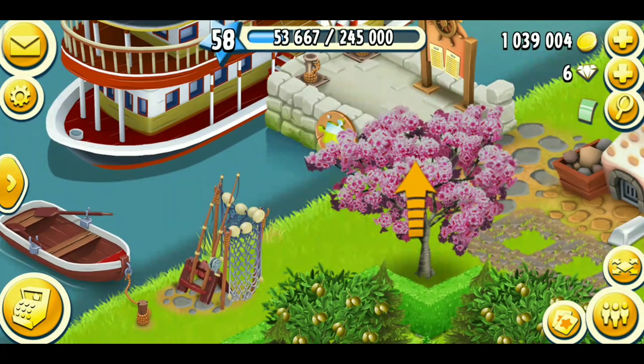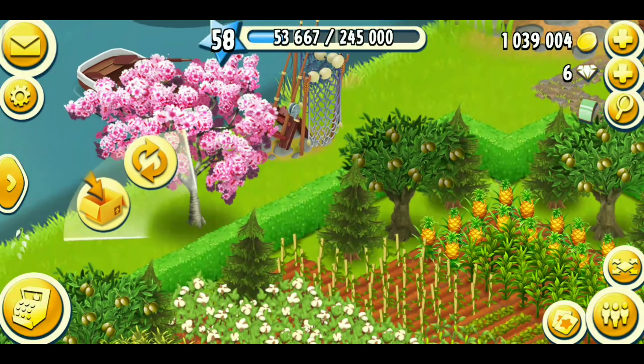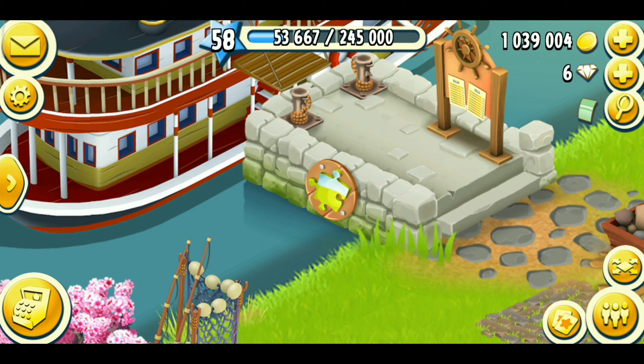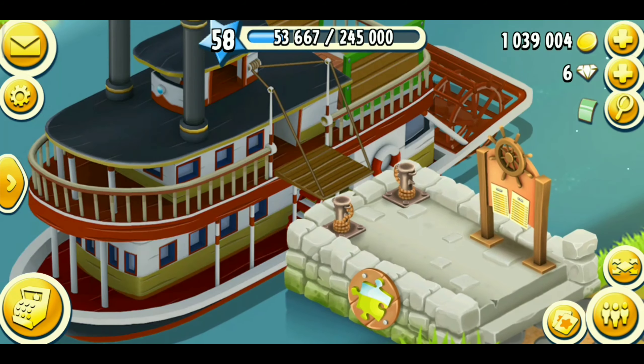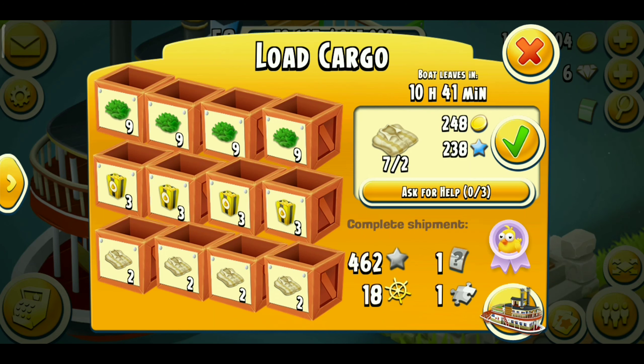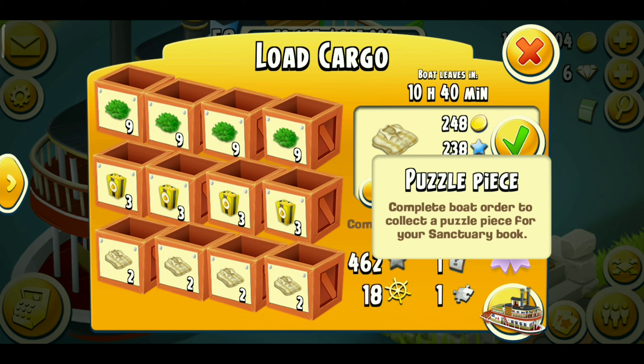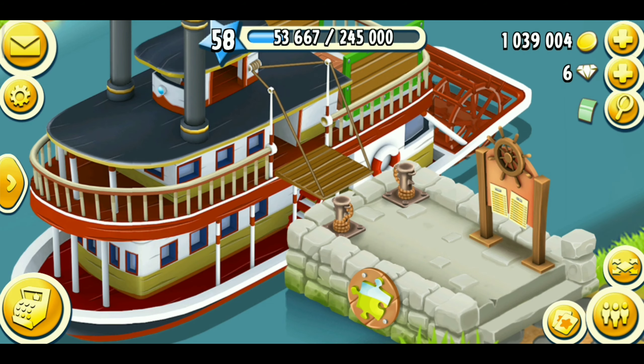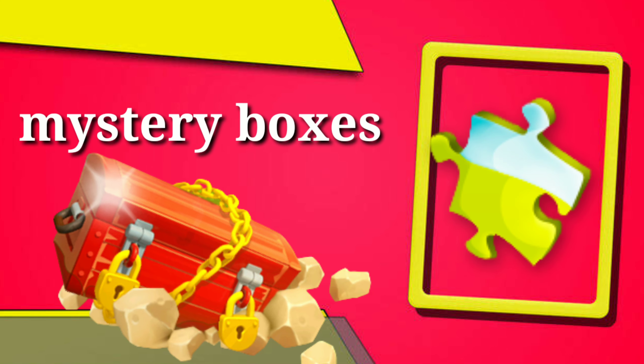The next way is completing board shipments. As you can see, whenever a puzzle piece is marked on your strongland board, you will get a puzzle piece when you complete and send that board. You can see here — 'complete board order to collect a puzzle piece for your sanctuary book.' When I complete this board I will get a puzzle piece. This is the second way to get puzzle pieces.